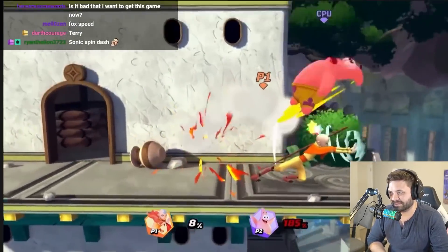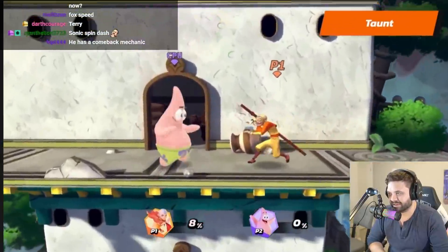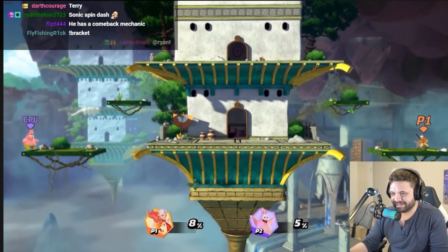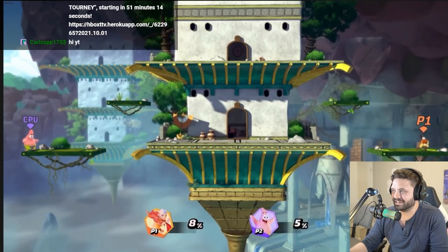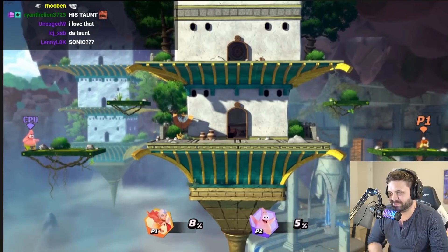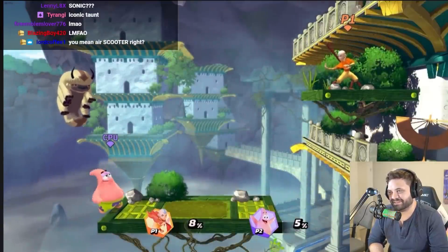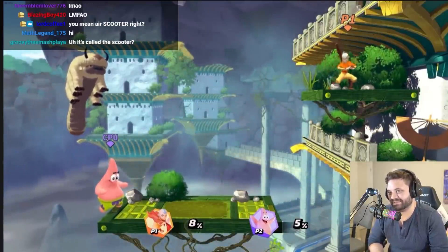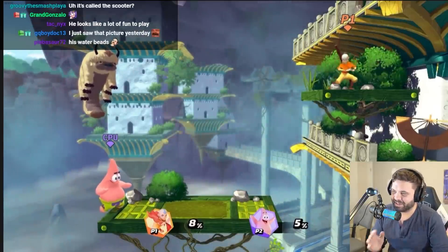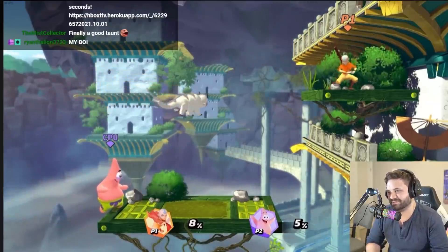And finally, for Aang's taunt move — check this out. The one, two. That's great! Next stage is the Western Air Temple — he has a lot of good personality there. This is an extra large side stage with five platforms. There goes Appa. He's just adorable. I like how in every stage they have characters that are iconic to the series.